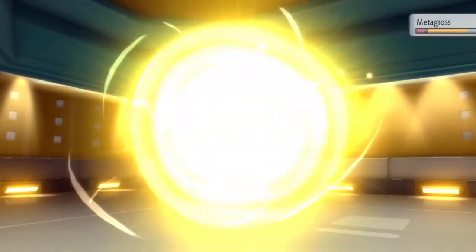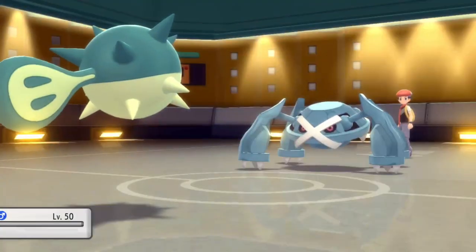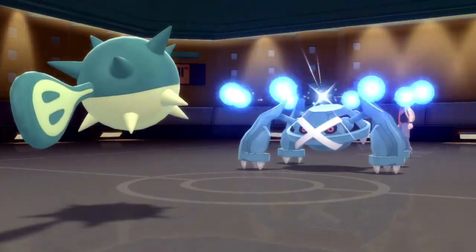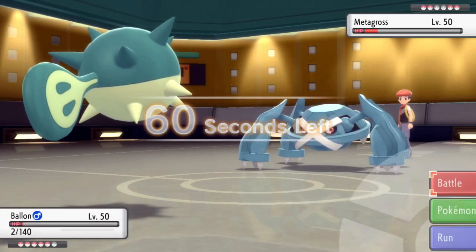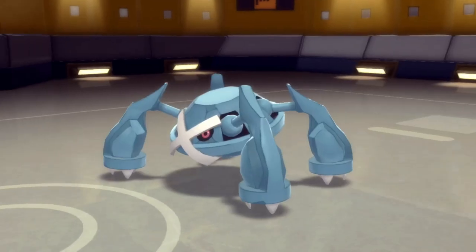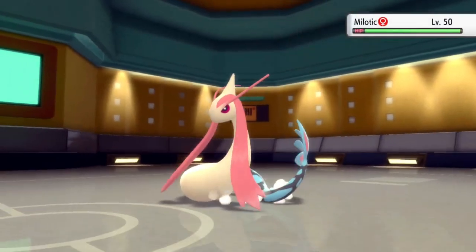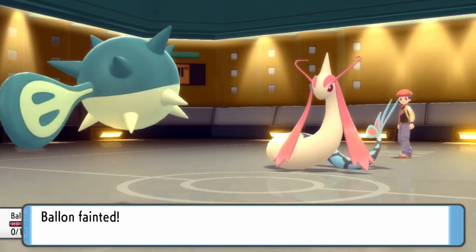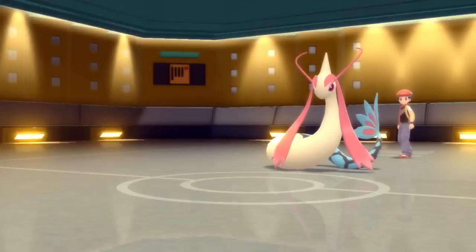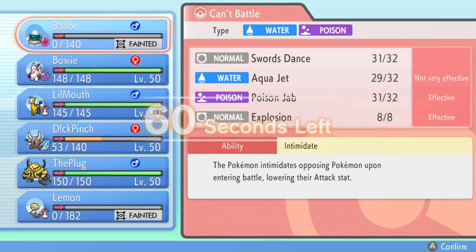If Ambipom had stayed in that would have been fine to get that damage off on it, but they decide to go back into Metagross. Unfortunately Aqua Jet doesn't quite do enough to take it out. If it wasn't Metagross, Ambipom would have had to waste a Fake Out anyway. They actually end up switching and going into my low-tick pick. That would have been an absolute baller play had I predicted it and gone for Poison Jab, but at that point I was just mashing Aqua Jet. I realistically probably should have clicked Poison Jab.